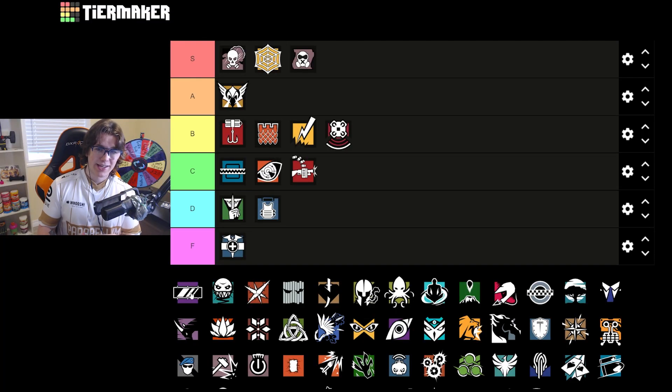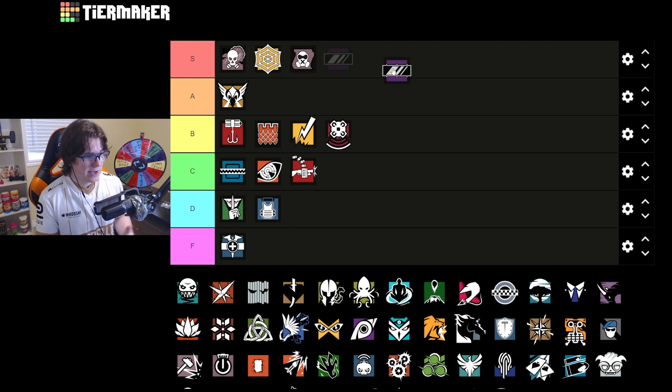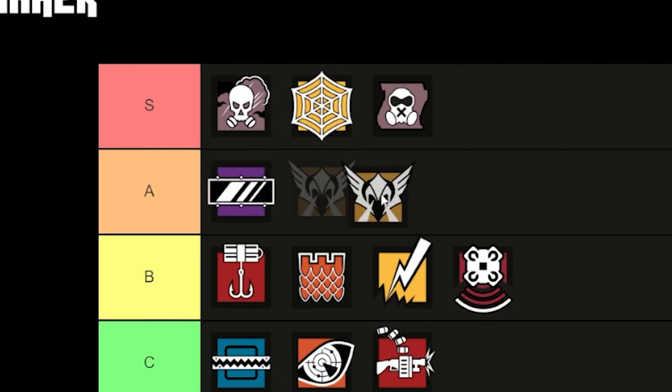Mira is banned all the time on pretty much every map, so it's tough to say. That said, she's okay on Clubhouse. For the basement sites, having a Mira on that church wall without reinforcing the far left wall facing bottom main is really strong, and putting your other one facing blue is a really good way to hold control. On the gym site she's also really good — put one on the logistics wall facing construction and one facing the main jacuzzi breach. On the CCTV site it's harder to find great spots. I'll put her at the top of A tier, right in front of Valk.